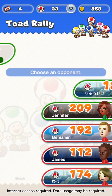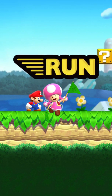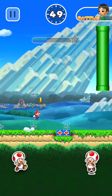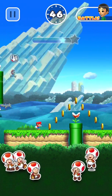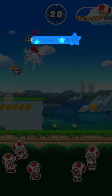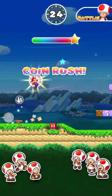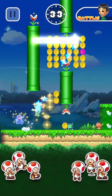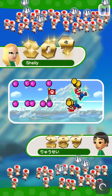Take on rivals and friends from across the globe. Collect as many coins as you can within the time limit. Perform stylish moves to attract a crowd of Toads. Unleash a coin rush by filling the gauge for a chance to load up on even more coins. Coins gathered, combined with the number of Toads you impress, determines the winner.